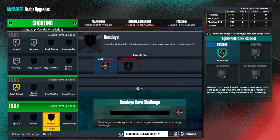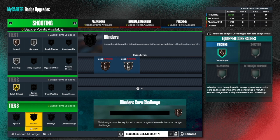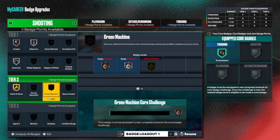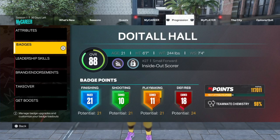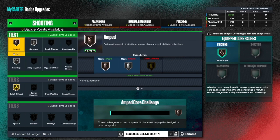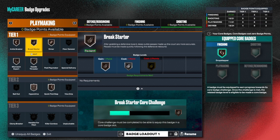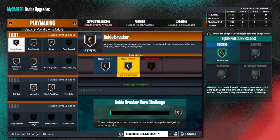Catch and shoot is a great one to have. Space creator is good for people that like to dribble and create space, but catch and shoot would be a badge I would core. Agent three, blinders, dead eye - look at what you have to do to make that badge activate: somebody has to jump at you, and we can't control that. So don't worry about coring those tough badges. Core badges like catch and shoot - something that is easy to get. That's what I want to talk about with the core badge, and I hope that helps you guys out.